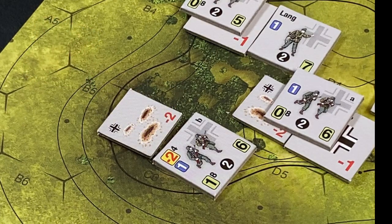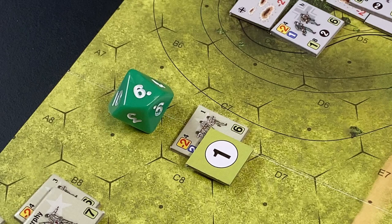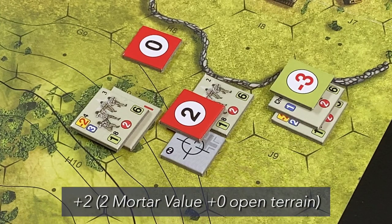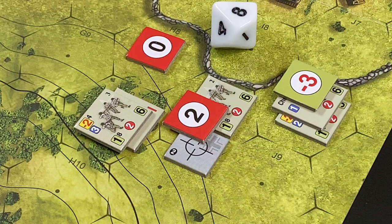We roll for the American First Squad, First Platoon. The roll is a six plus one equals seven, and the First Squad is disrupted because seven is greater than its cohesion of six — the marker is flipped to its disrupted side. Next, the American Second Squad of the Second Platoon: the roll is an eight plus two for the mortar DRM equals ten. As a result, the Second Squad suffers a casualty and disrupts.